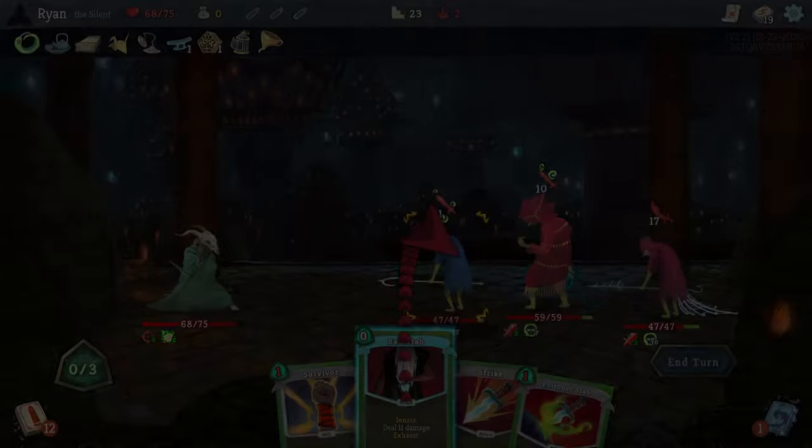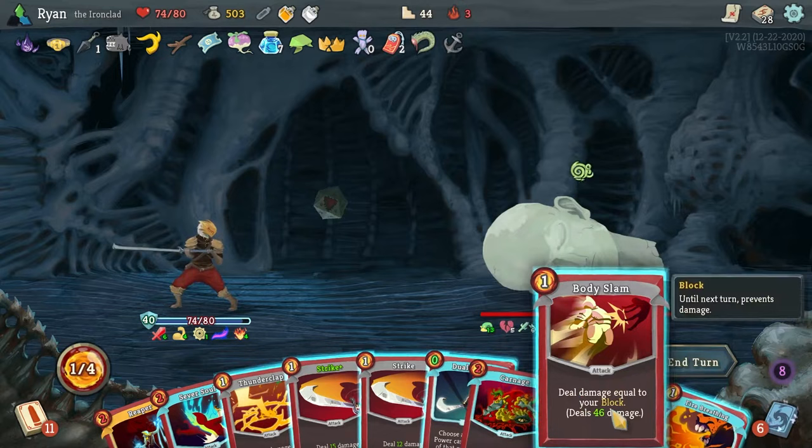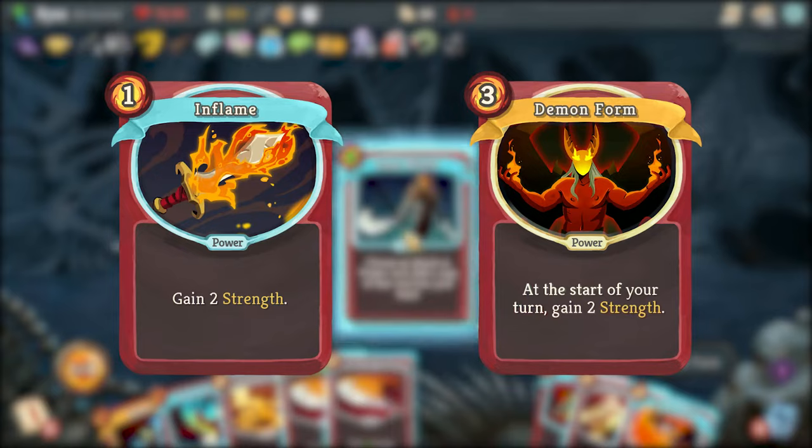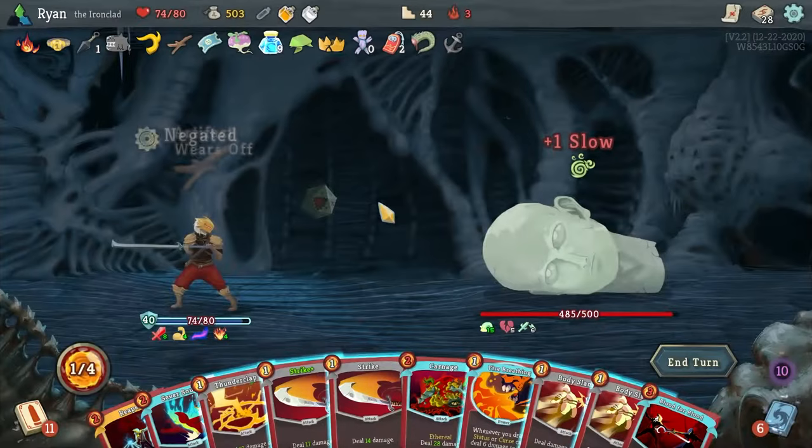The Ironclad is the most basic character. He does big damage by buffing strength with Flame and Demon Form, or just playing Bludgeon. He also blocks big hits with cards like Impervious or Rage, and combines well with Barricade for great value. You can even play more recklessly than other characters, due to his ability to heal after each combat.